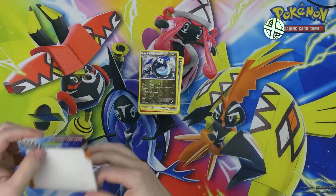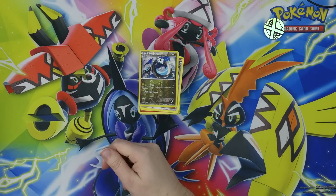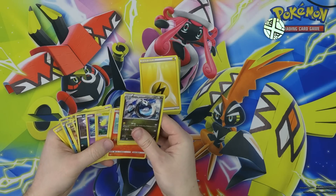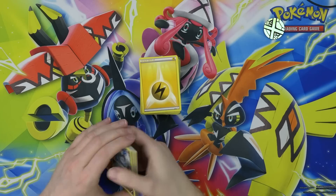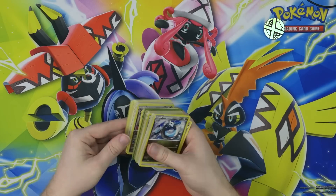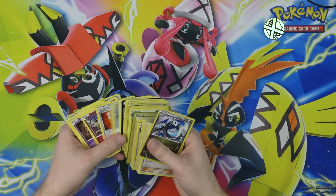These 20 cards and one foil card packs were like $5. I did not get $5 worth of stuff in here — I got a bunch of commons and uncommons and a foil uncommon for $5. Terrible deal. So if you see those in Target or Walmart, just don't buy those. Terrible deal.